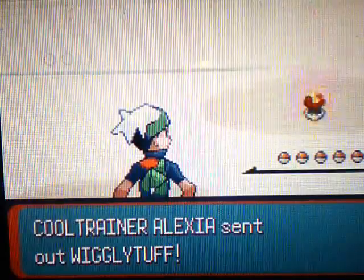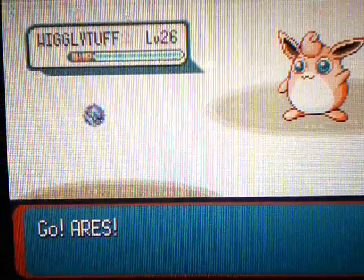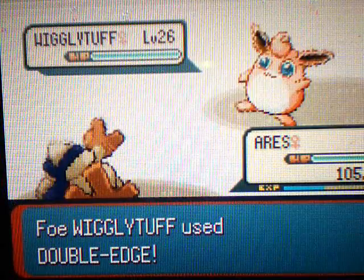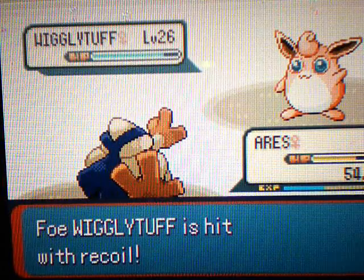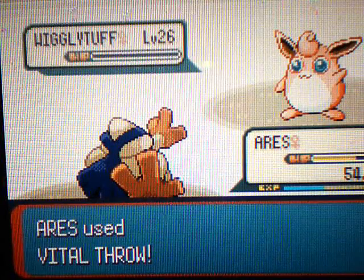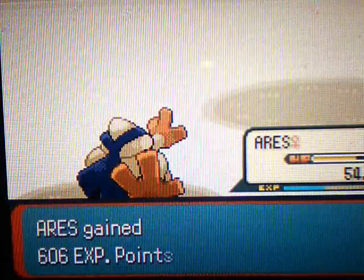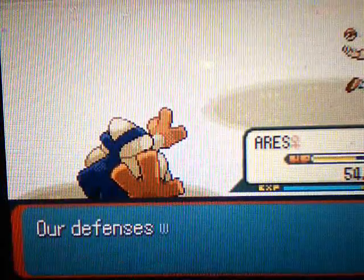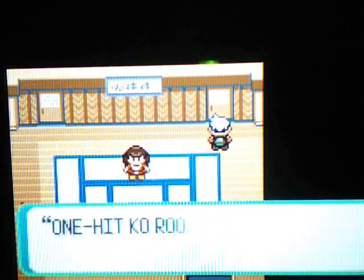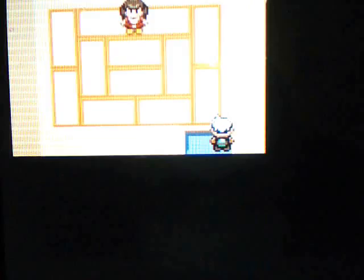This trainer has a Wigglytuff — the evolved form of Jigglypuff. The name sounds so wrong, it's creepy. Double-Edge is a pretty powerful move but Vital Throw is probably going to knock out Wigglytuff — and it did. That's probably the only time you'll see Wigglytuff in this game, so if you want to fill up your Pokedex that's where you go. Over here is the Strength room and the One-Hit KO room — the trainer in the Strength room uses an X Attack.